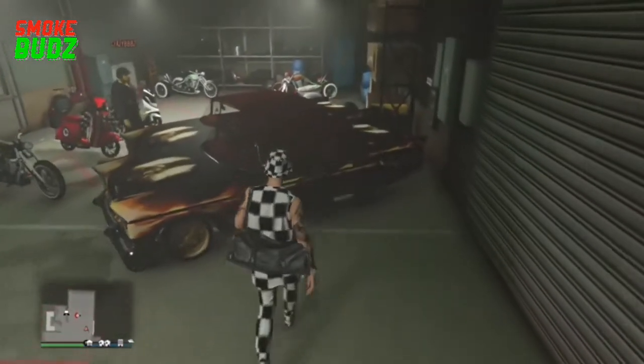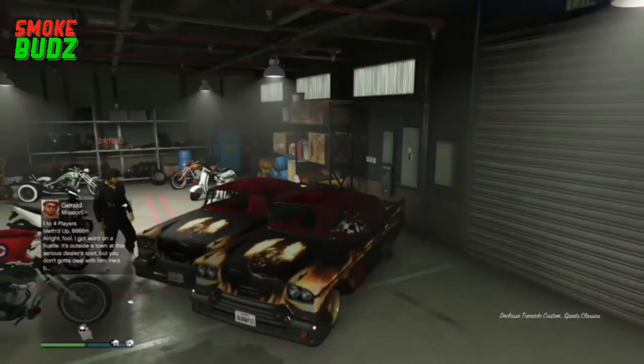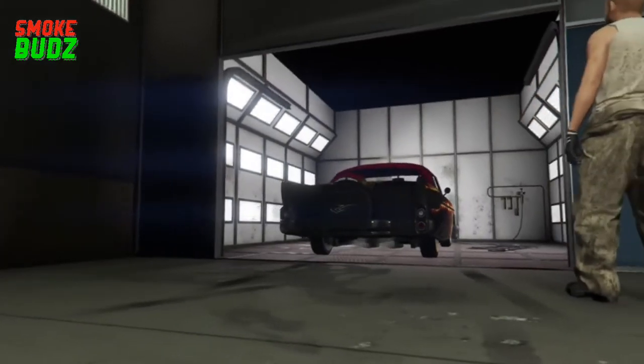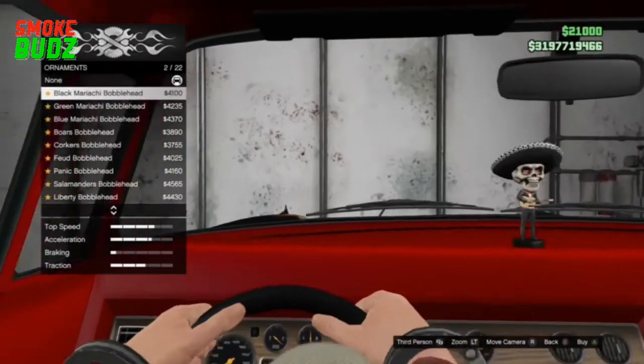When you've finally got the car to duplicate, all you want to do is get inside the original and press right on the d-pad to use the customs. From here, just change one thing, then exit, and the car will now be duped.